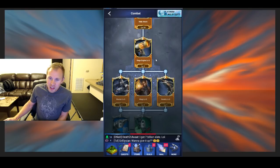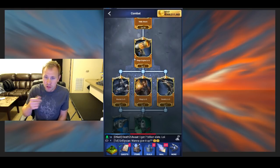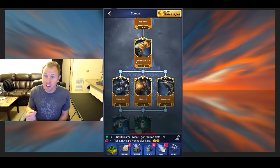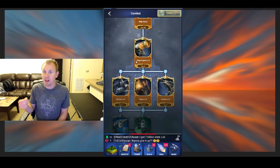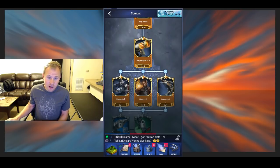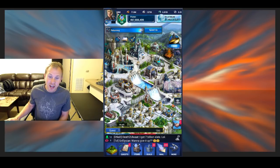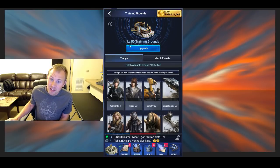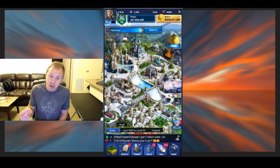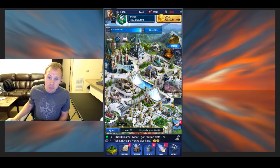Starting off, the one thing that is unique about T6 compared to all the others — these level 6 troops, you can start doing the research earlier than Citadel. For T3 you have to be Citadel 20, T4 is 30, T5 is 40, but for level 6 troops you only have to be 47 to do the siege, 48 for warriors, 49 for mages, and 50 for cavalry. The catch though is you can't actually train them until you get your training grounds up to level 50.